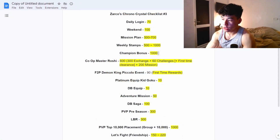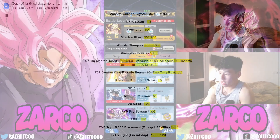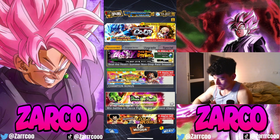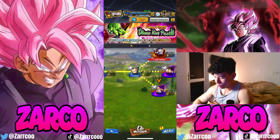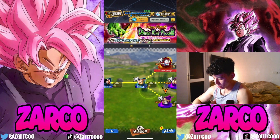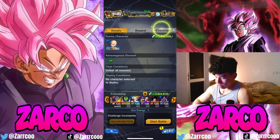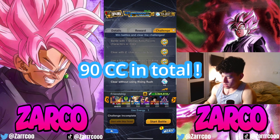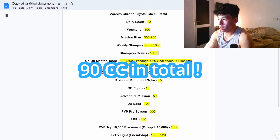Next, we have the free-to-play Demon King Piccolo event — a new event that only came out yesterday. In total, you can get up to 90 Chrono Crystals. It isn't a lot, but we'll take it. If you complete all the challenges in the requirements, you can get all 90 Chrono Crystals.